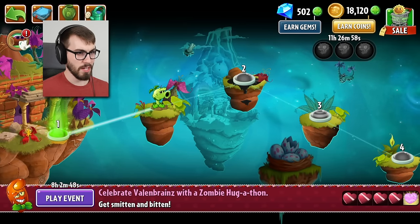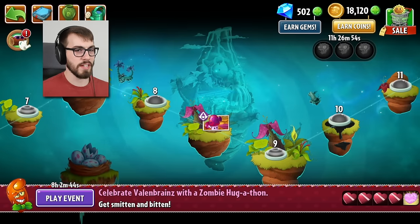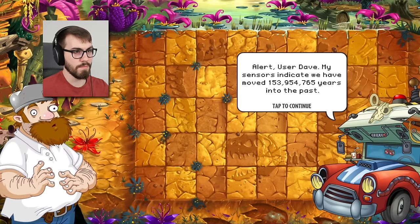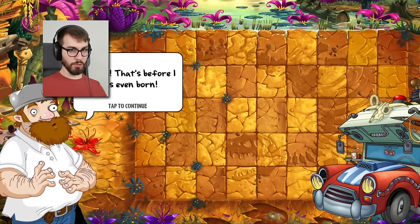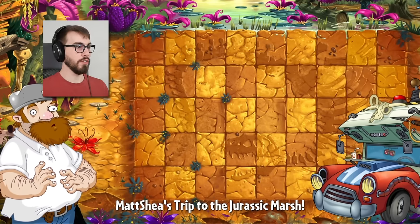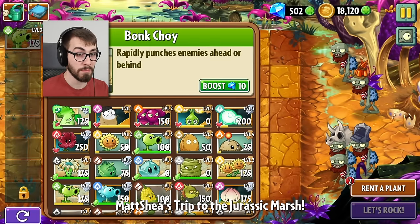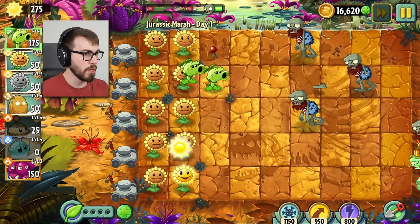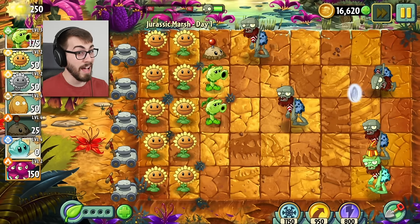Here we go, guys. So we're gonna get a Primal Peashooter. I think I might already have a Primal Peashooter — yeah, because if I didn't, he would show up as a card, and he shows up as a plant. Cool! Number one — Plants versus Dinosaurs, guys. Now this is crazy. My sensors indicate we have moved 153,954,765 years into the past. That's before I was even born! We seem to have landed in some form of Jurassic Marsh. They probably did have more oxygen back then — the oxygen in our Earth's atmosphere has fluctuated a lot.